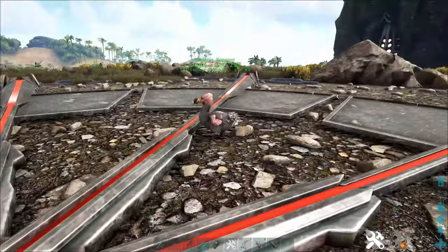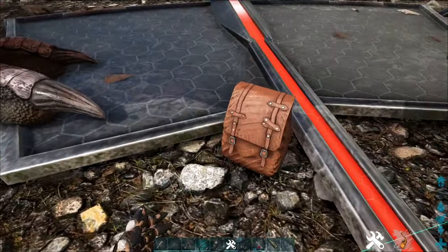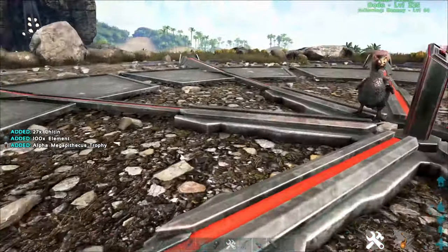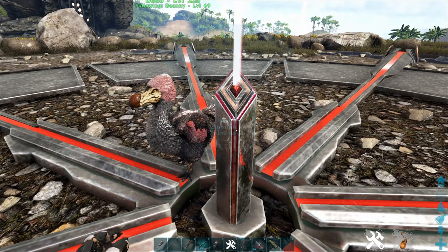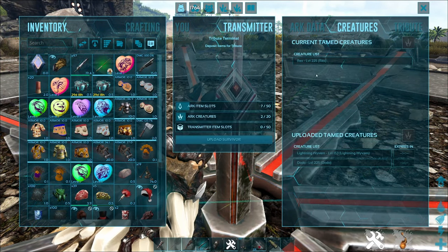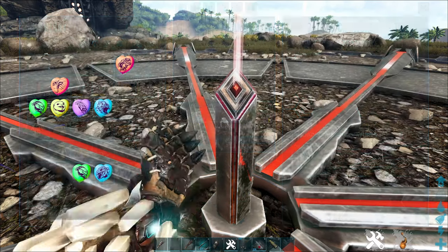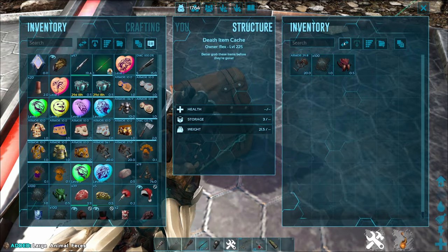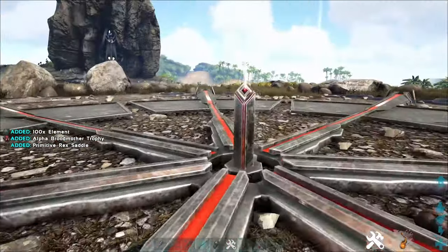If you click on the Dodo you can bring it back out — you can download the creature again. Just remember: every time you upload a creature it drops all its inventory. Make sure there's nothing in the dino's inventory. We're going to upload both creatures — the Dodo and then the Rex — and as you can see, the inventory has been dropped as well as the saddle. So make sure you take saddles off before you do this.